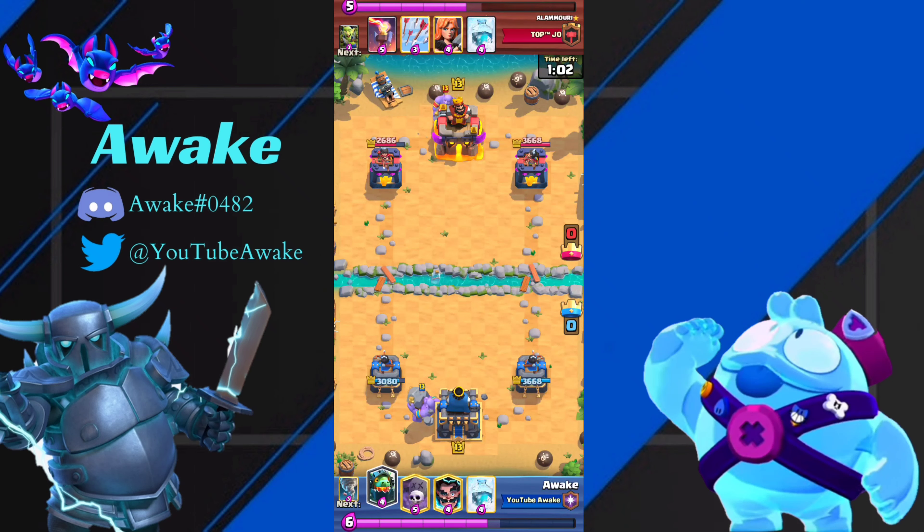He's also going to go Bowler in the back. The key in this matchup — Graveyard Freeze versus Graveyard Freeze — is always going to be your Inferno Dragon and your Inferno Tower. Right here he goes with a really bad Inferno Tower placement, because now he's being forced to freeze his Inferno on defense.